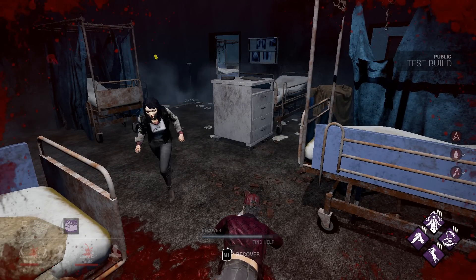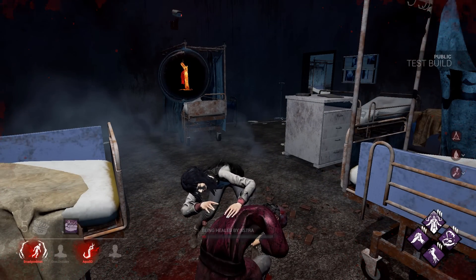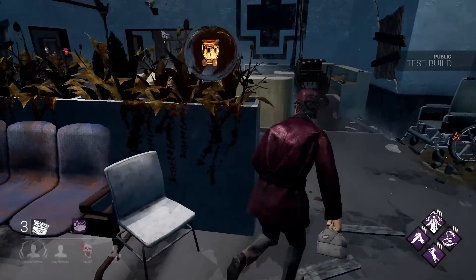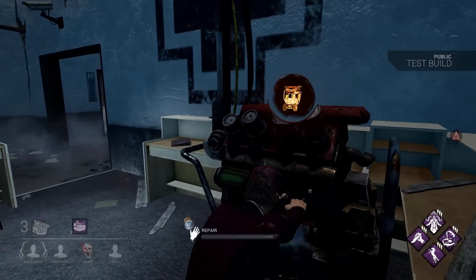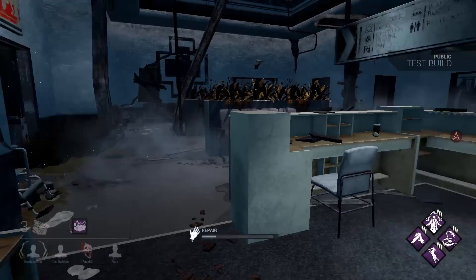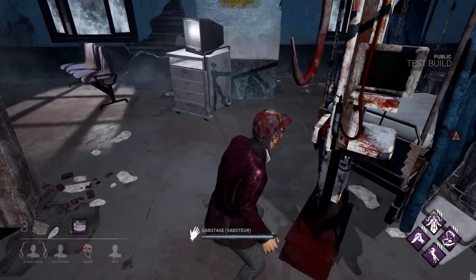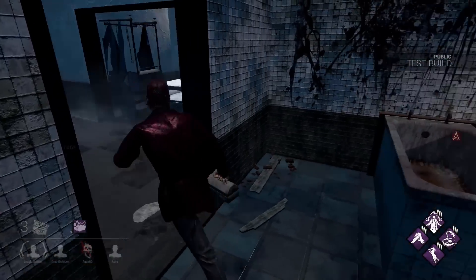She also has Sloppy Butcher. There we go — we're gonna do this generator, I'm happy with that. That's what I like to see: the killer on the other side of the map and the generator being done. She indeed has Rancor, I can tell you that. Let's try to find some more hooks around here — oh yeah, here's a hook. Go away, you nasty hooks!